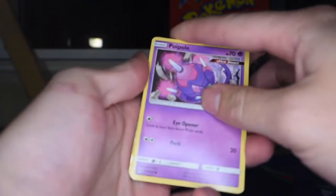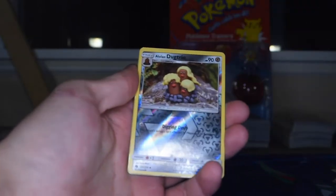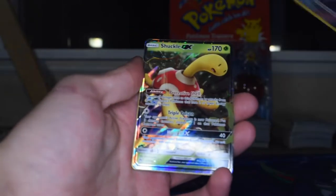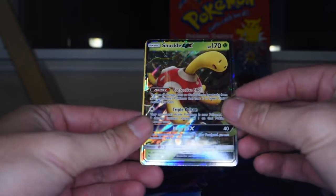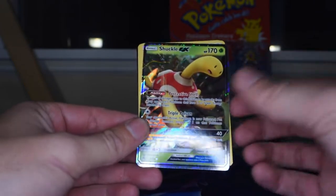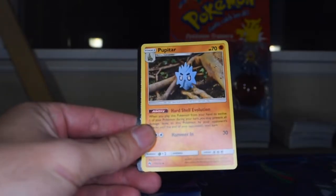Alright, Lost Thunder — haven't opened very much Lost Thunder on this channel at all, maybe we'll get something we haven't seen before. We've got a Poipole, Larvitar, Parashu, Hoppip, Carbink, Alolan Dugtrio as reverse — kind of heavy on the cut up here, you can see how much bigger that yellow is. And there's a Shuckle GX! I didn't know that was a thing. The centering's awful, look at how heavy it is on the side, but it's a Shuckle GX — what more could you want? There's the energy, Foundation Employee, Quagsire, Puppet Tar — one of those Yukimori ones. And there's the code.